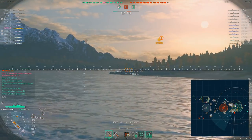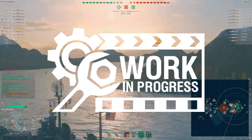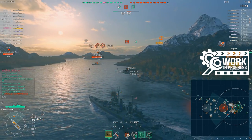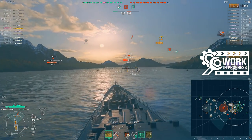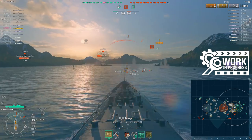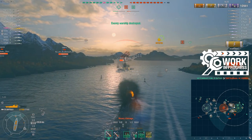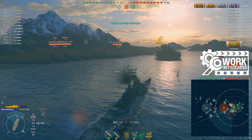G'day there once again viewers, your mate Kamikaze78 here coming to you guys with some more World of Warships content. Today we're going to be taking a look at the Buffalo, a tier 9 United States heavy cruiser that will be taking the place of the Baltimore after the United States cruiser line split occurs. She is a testing ship only available to super testers and community contributors, so in this video we will be offering some first impressions on the ship based on her current stats, how she plays, and how she meshes into the play style of the line.